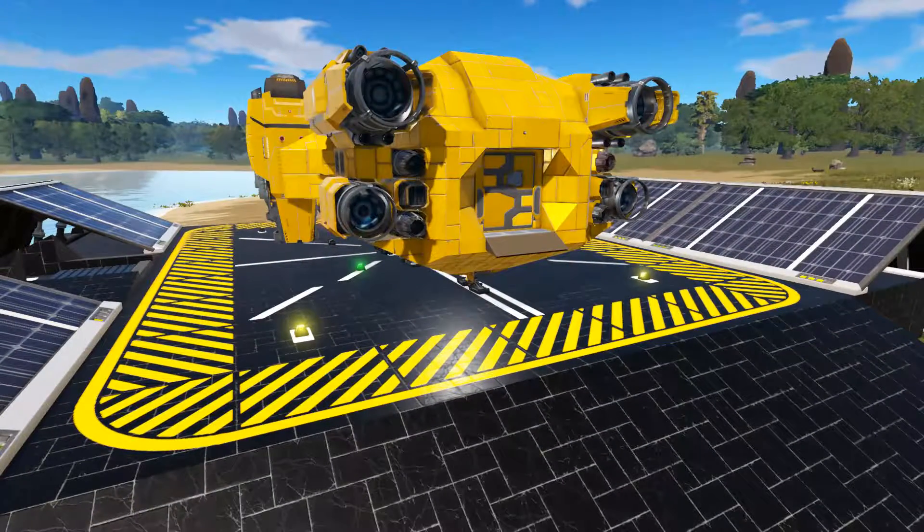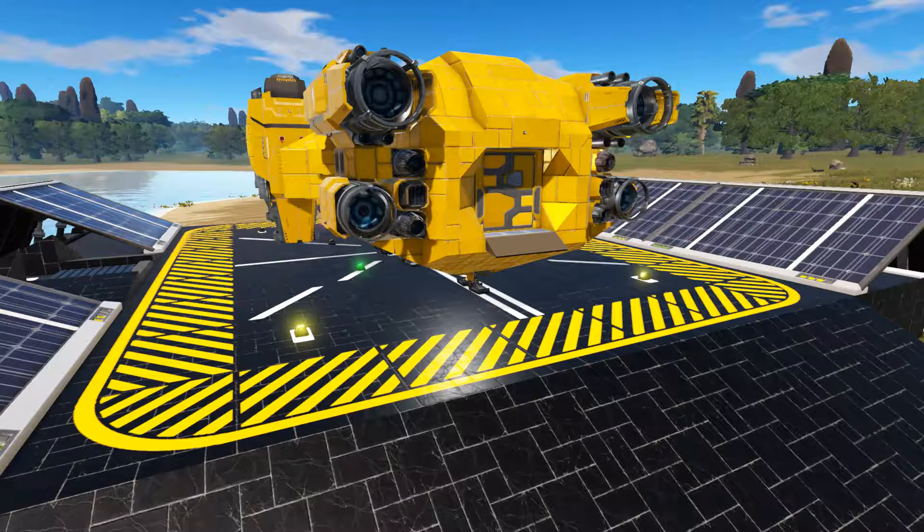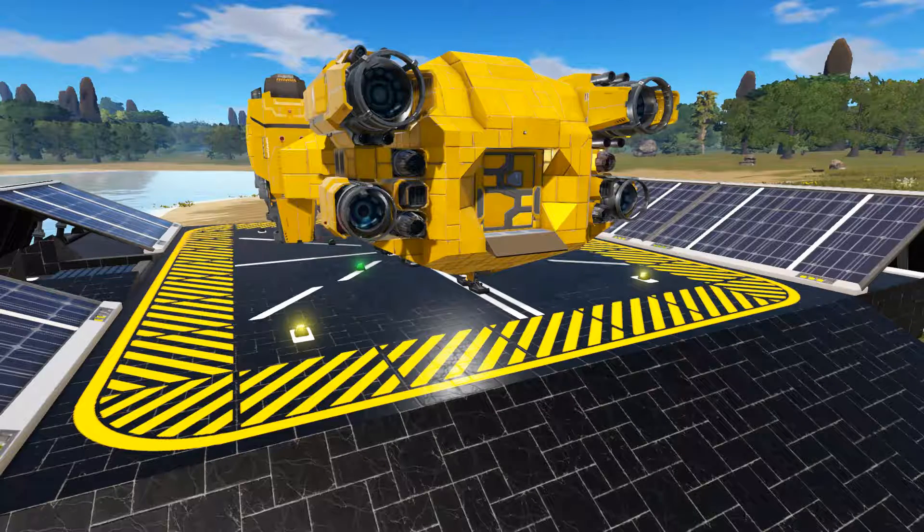Previous builds of Empyrion, for those unfamiliar, didn't have to deal with logistics or the weights of cargo. It was more of an old school inventory and cargo system based on slots. A lot of vessels and bases would have rows and rows of cargo boxes — 32 or 64 slots — and it was just a matter of stacking those things up. The more boxes you had, the better off you were.